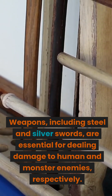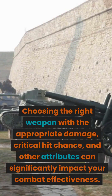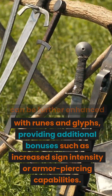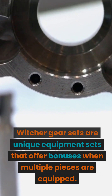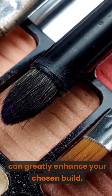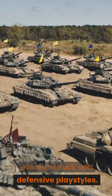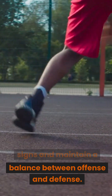Weapons, including steel and silver swords, are essential for dealing damage to human and monster enemies respectively. Choosing the right weapon with appropriate damage, critical hit chance, and other attributes can significantly impact your combat effectiveness. Additionally, weapons can be further enhanced with runes and glyphs, providing bonuses such as increased sign intensity or armor-piercing capabilities. Witcher gear sets are unique equipment sets that offer bonuses when multiple pieces are equipped, tailored to specific playstyles. For example, the Feline school gear set is designed for fast attack-focused builds, while the Ursine school gear set is tailored for strong attack and defensive playstyles. The Griffin school gear set is ideal for players who want to focus on signs and maintain a balance between offense and defense.